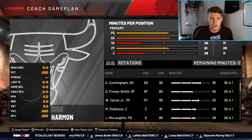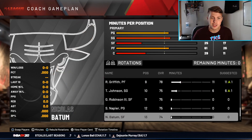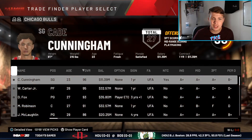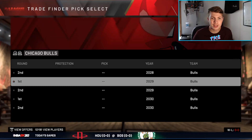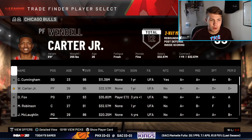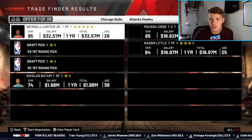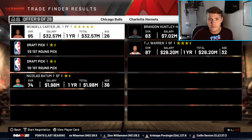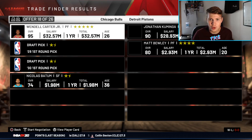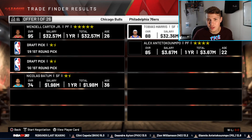Looking at our team this season — we lost Kelly Oubre, which I barely noticed, but the bench still looks pretty solid. We also lost Kevin Porter Jr., which hurts. I want to try something I've never really done before — trading away our best player. Cade Cunningham gets no offers though. Wendell has some offers, but none of them are good enough to consider.